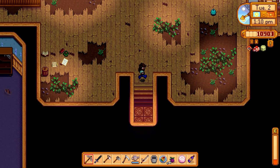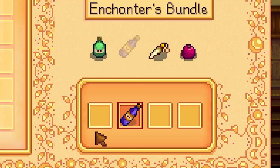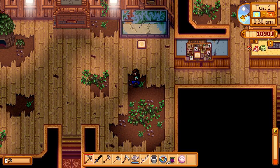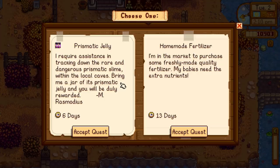We got a few things to donate — heading up to the community center. We got the wine and the oak resin for the enchanter's bundle — now we just need a rabbit's foot and a pomegranate. Getting along pretty well in here. We just need 25,000 gold to fix the bus, so we're going to save up the rest of our money and do that. Let's also see what's on our special orders board — prismatic jelly and homemade fertilizer. Let's see if we can do the prismatic jelly.